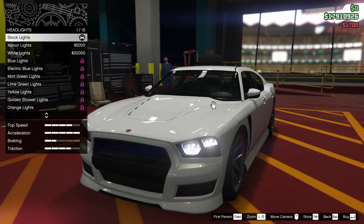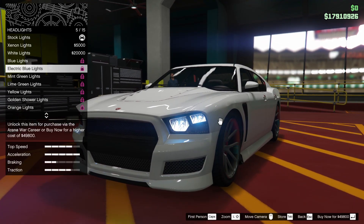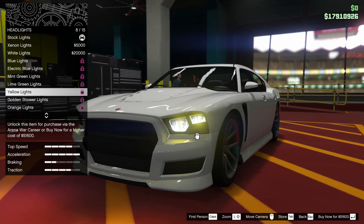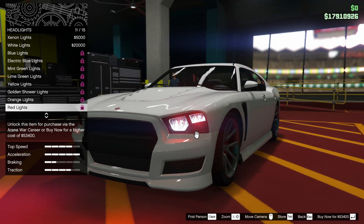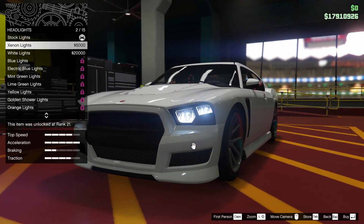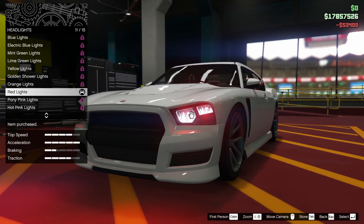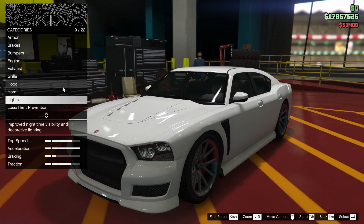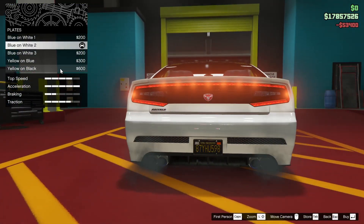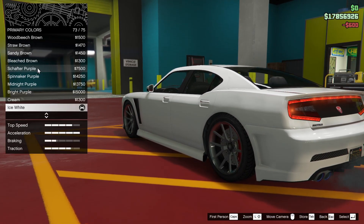For the headlights — now this is the interesting thing about the Arena Workshop: you can actually get different colored headlights for the car. I kind of have an idea of what I want to do, and I think I want to go for some red headlights. We do have a lot of options, but yeah, red is going to be the one we're going for today. It's $53,000, boys — it is pretty expensive, so I would advise against it unless you have a lot of money.